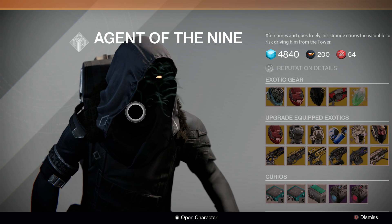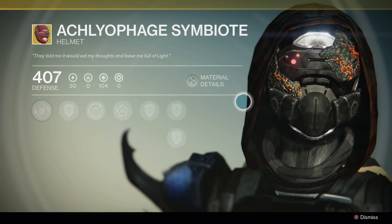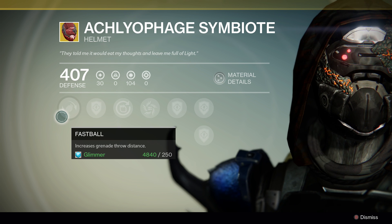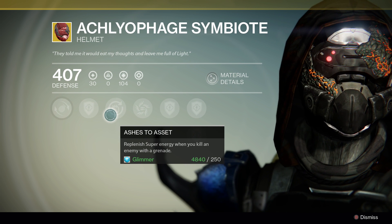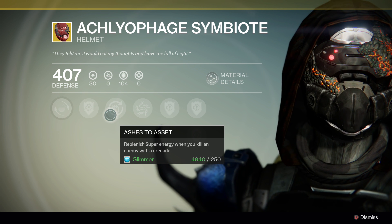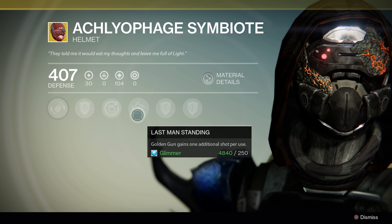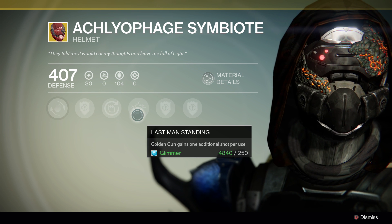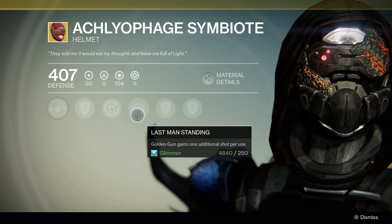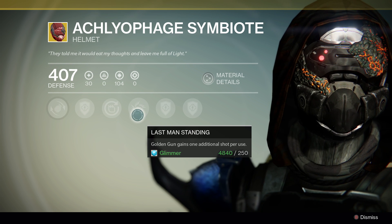I'm definitely going to pick that one up this week. Let's get into the next one, which is the Ecliophage Symbiote. This particular exotic helmet for the hunter will give you increased grenade throw distance. It will also give you Ashes to Assets — replenish super energy when you kill an enemy with a grenade. Sounds very familiar to the helmet we just looked at. And of course, the exotic upgrade for this particular helmet is Last Man Standing. Golden Gun gains one additional shot per use. So people using Gunslinger, this is the absolute helmet of choice. Getting an extra shot really, really makes a difference, especially if you like to play a lot of Crucible.